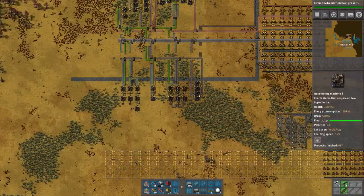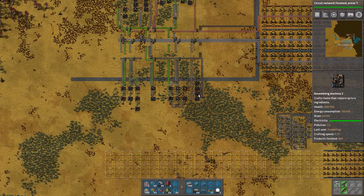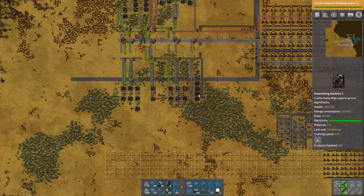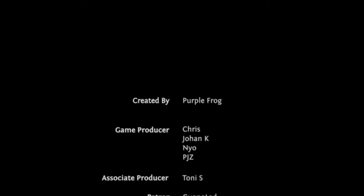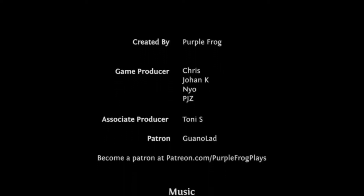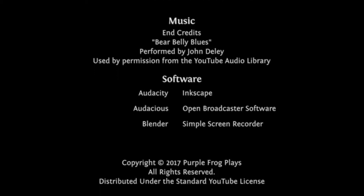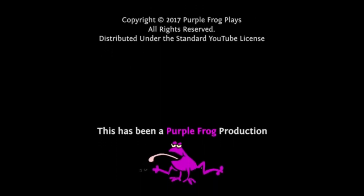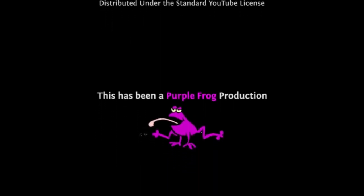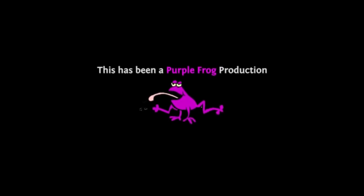Alright, we're gonna call it there. Next time we will get our steel facilities fully operational so we can have steel coming down the bus. Honestly it probably will be better just to go the other way — looking at where the bus comes in, you'll only have about 20 that way, 50 if you go the other way. That makes more sense, just to bring it in from over here. But for now we are out of time. Hope you guys enjoyed this one — if you did, click the like button, consider subscribing, and until next time, cheers.